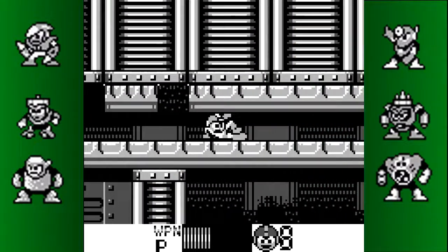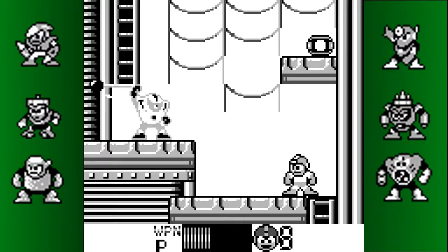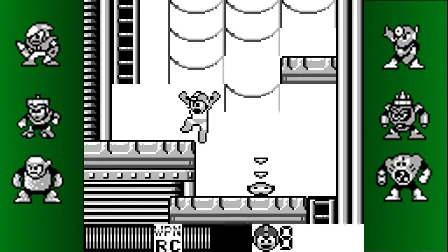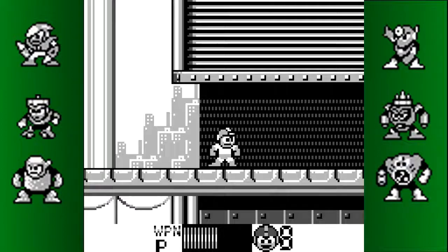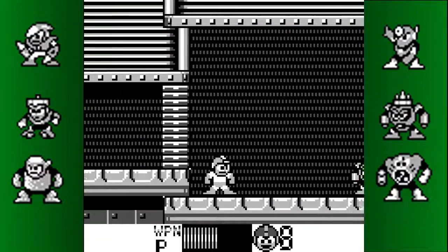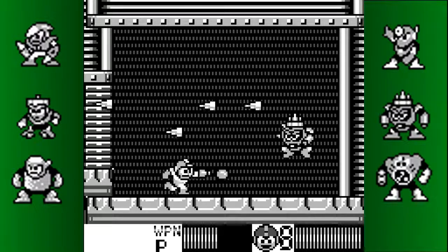Here you gotta do some tricky dodges. Hammer Joe for this section is significantly easier than having a Needle Harry like they did in Mega Man 3. Let's spend some weapon energy to get some weapon energy. Needle Man's still pretty difficult without using Top Spin, which is his weakness in this game. As bad as Top Spin is in this game, it's easier to use than Gemini Laser was in his original form.